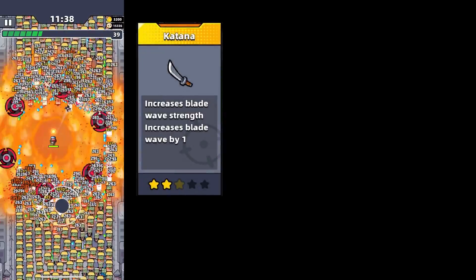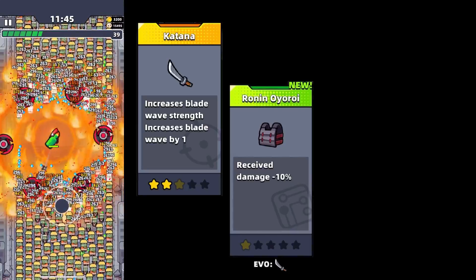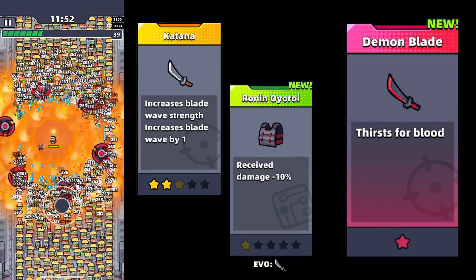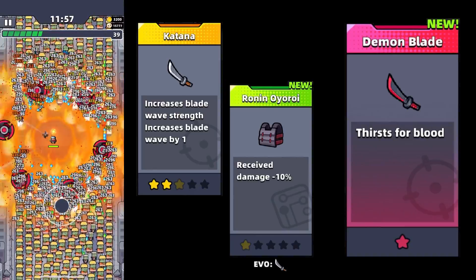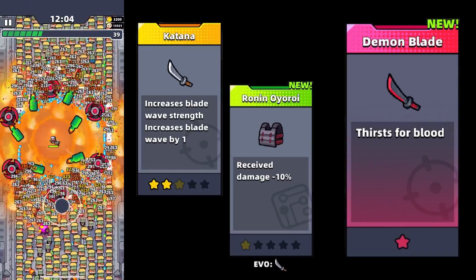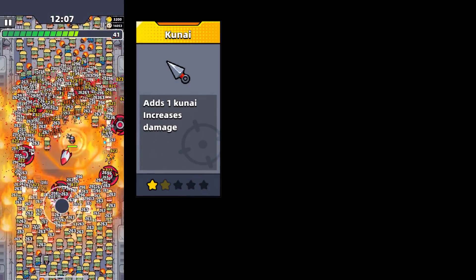The second weapon we look at today is the katana. I was very pleasantly surprised after its evolution. In order to get the improved katana, you need to obtain the Running Oyorio skill and upgrade the katana to five stars, after which you will receive the Demon Blade. Once evolved, it will cause more crits and really look like a demonic weapon. It's a very good weapon, but it only hits in the directions your hero is looking.